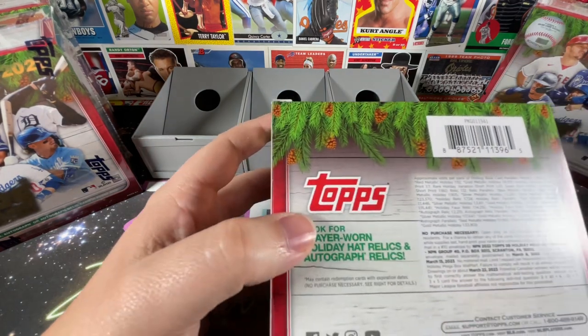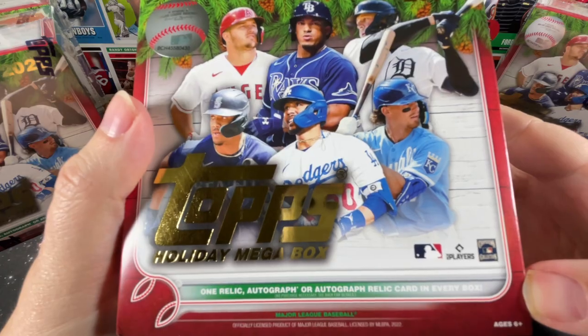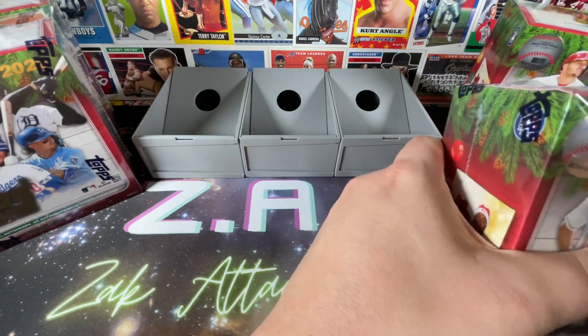It's $25 before tax and shipping, and you're guaranteed an autograph or a relic in every single box. So hoping that by spending $100 here on four boxes, maybe we can see some differences.